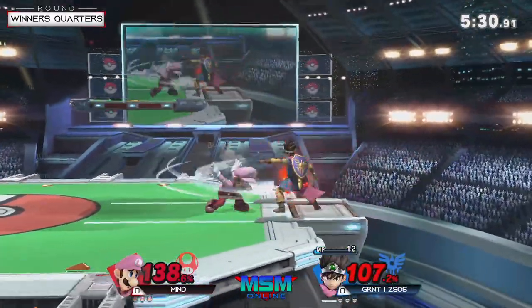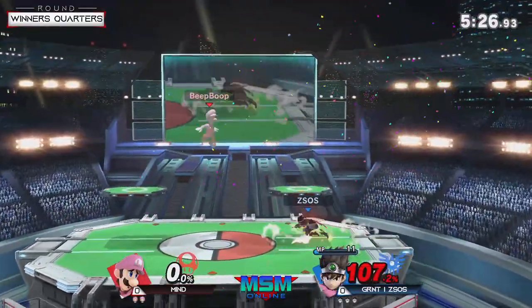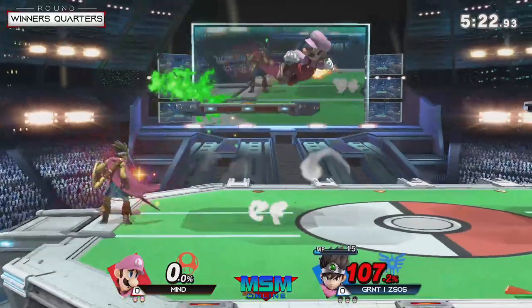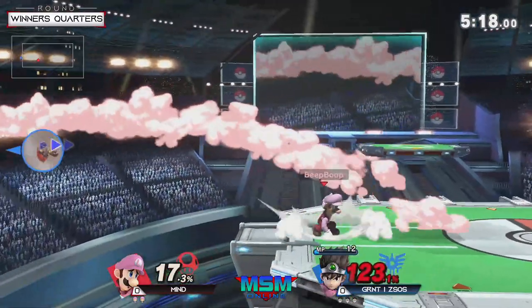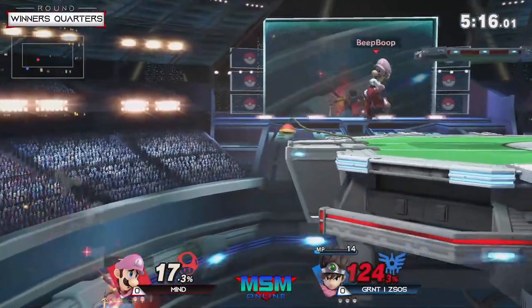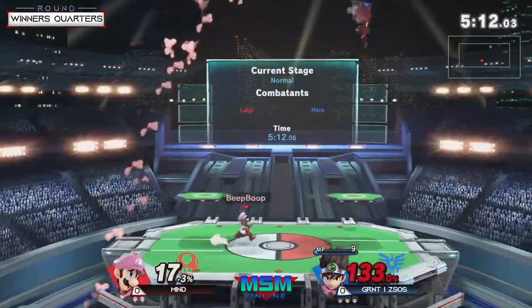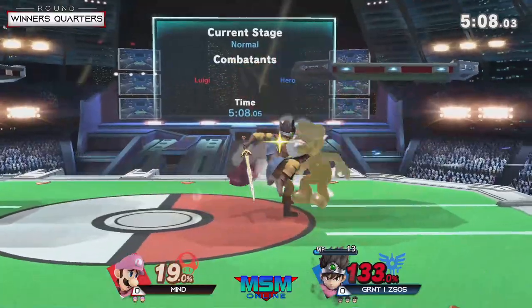I think it might have been psych up. Reads the roll — oomph activated. Yeah, psych up is the one that causes the red glow; oomph kind of causes the red sparkle. I think it also does added shield damage too, so you can break a fresh shield pretty easily if you do the right move. The DI on ZSOS — still able to survive, gets away.